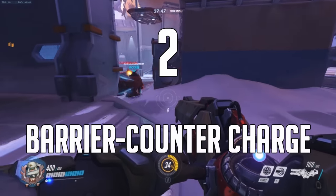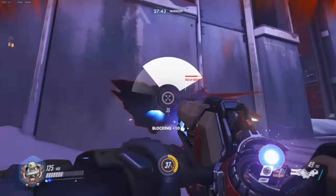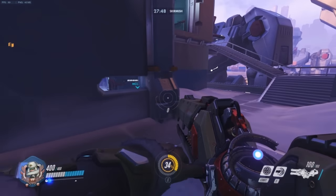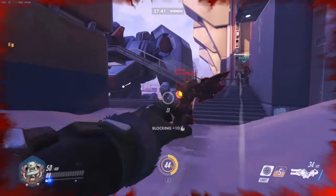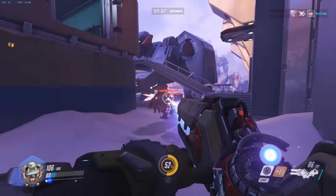Number 2: Save people from Reinhardt's charge with barrier. This one seems very obvious, but newcomers to this character will very often let this happen. This transforms the outcome from Reinhardt often killing your teammate and gaining that ult charge, to saving the ally, him gaining no ult charge, and you instantly getting maximum charge from the shield. It is really the optimal time to use the projected barrier.